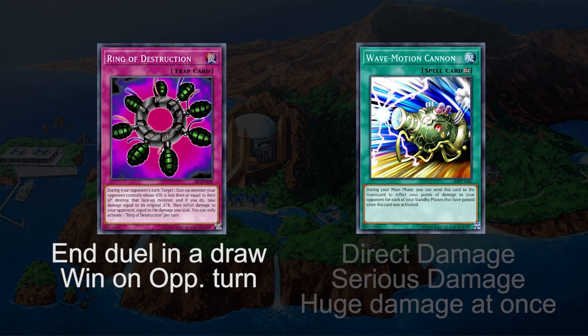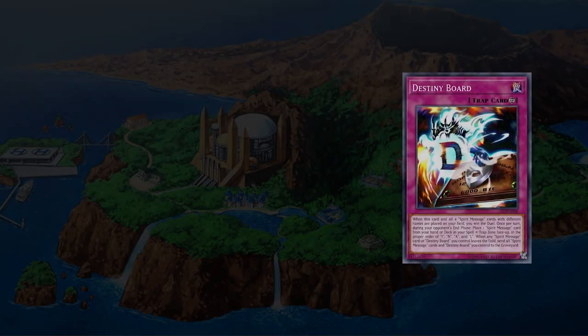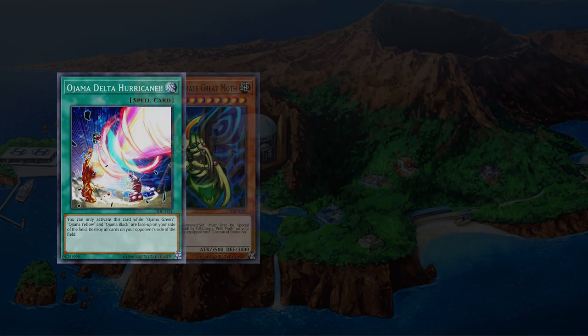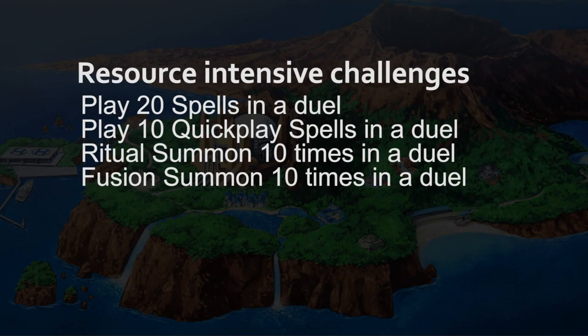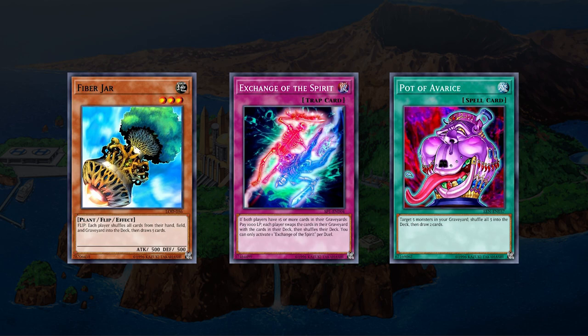You're going to have a pretty standard deck list where you're only switching out a few key parts. However, some of the card-based challenges like Ojama Delta Hurricane require a much more massive deck overhaul. For these, I recommend going more defensive and stall-based so that you can draw the game out really long. For challenges where you can run out of resources, like the 10 fusion summons in one duel challenge, you can use cards like Fiber Jar, Reversal of Graves, or Pot of Avarice to get those resources back into your deck.